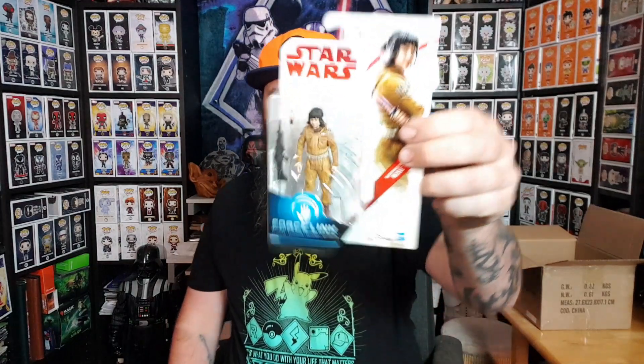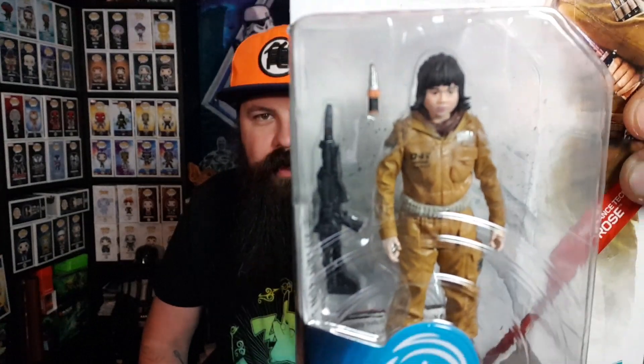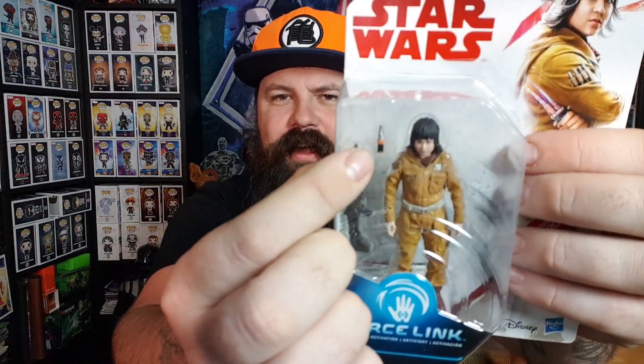The last item - I haven't got this character either. It's Star Wars Force Link, and this is Rose. I quite like the face sculpt on this one actually, it's quite good. I was trying to figure out what weapon she came with - I saw the gun, and then there's this little thing here. That's the little taser thing that she uses when they first meet in the second movie. Spoiler if you haven't seen The Last Jedi - but if you haven't seen The Last Jedi, why?